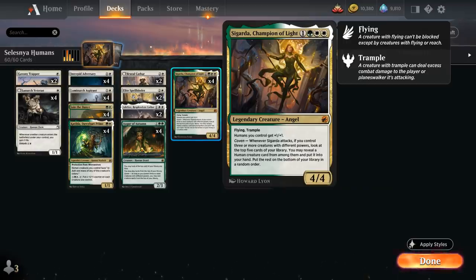She also has a powerful Coven ability, saying whenever Sigarda attacks, if we control three or more creatures with different powers, we can look at the top five cards of our library, reveal a human creature card from among them and put it into our hand. So not only do we get decent stats, but we also get to pump up our team and get a nice card draw ability on top.